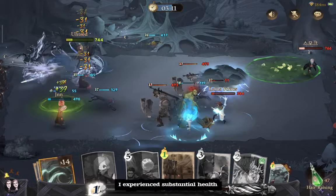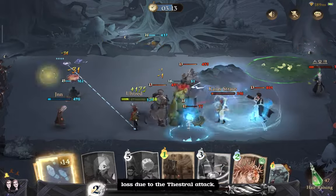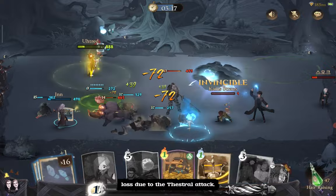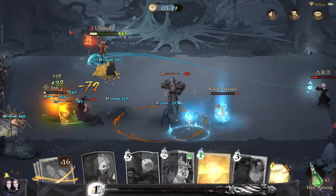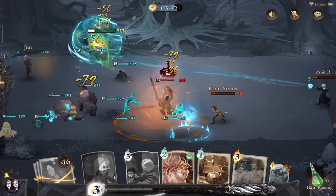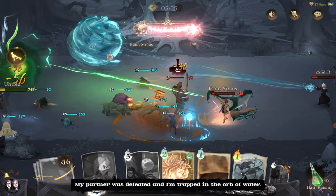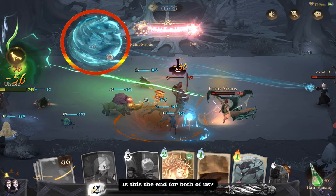The Mertlap is playing a crucial role in keeping our partner alive at the moment. I experience substantial health loss due to the Thestral attack. My partner was defeated, and I am trapped in the Orb of Water. Is this the end for both of us?